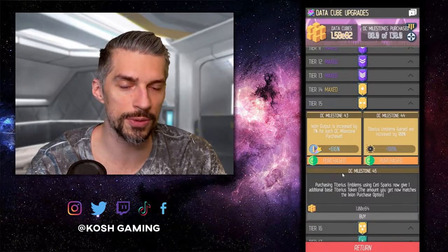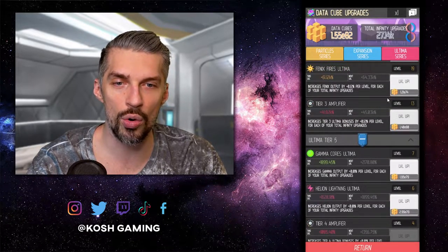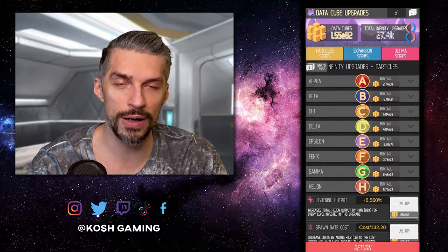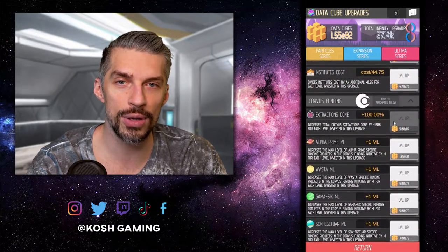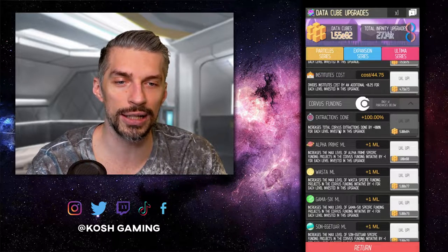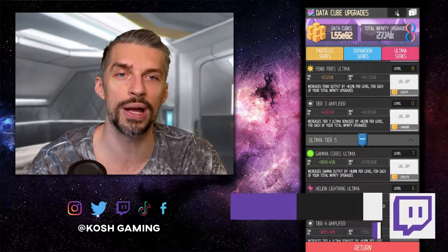Now let's do the upgrades: focus on the ICG milestones first because those are most important, then move on to infinity upgrades — Ultima series — and upgrade the highest tier as much as possible because that gives you more overall gains. Then make sure you upgrade your infinity multipliers as much as possible. In the infinity upgrades, check if you can buy Corvus Funding — that's very powerful for the stage you're at and gives a lot of progression.